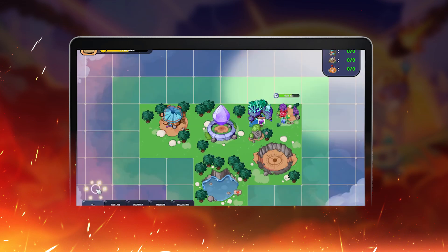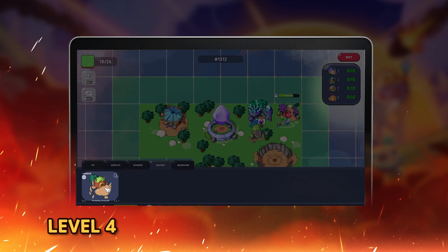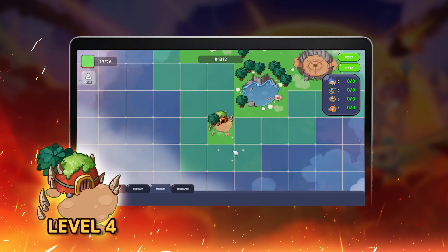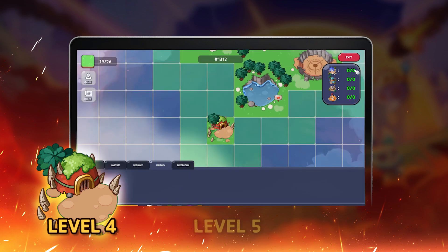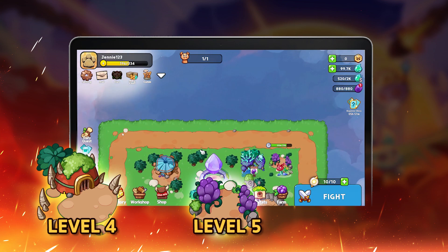In addition to Monkjons, when you level up, you can get a lot of other NFTs. At level 4, you will get Training Brow, which is used to train troops before entering battle. At level 5, you will get a Farm, which is used to farm food for Monkjons or train troops.